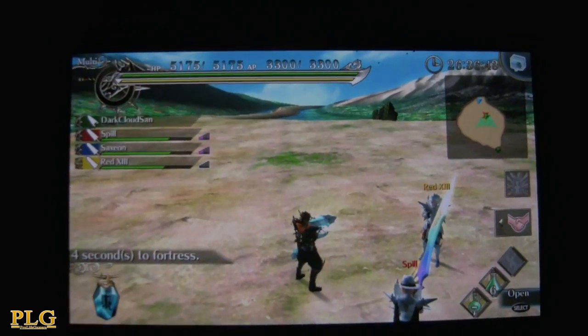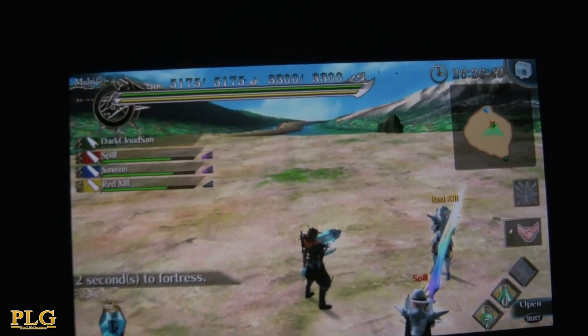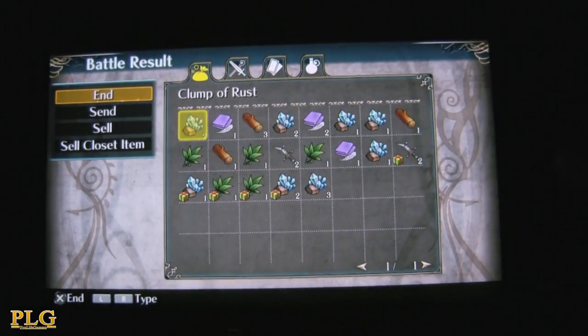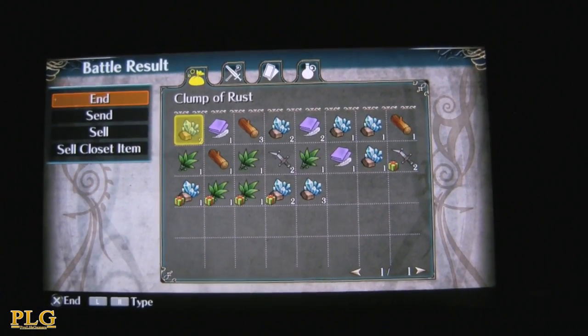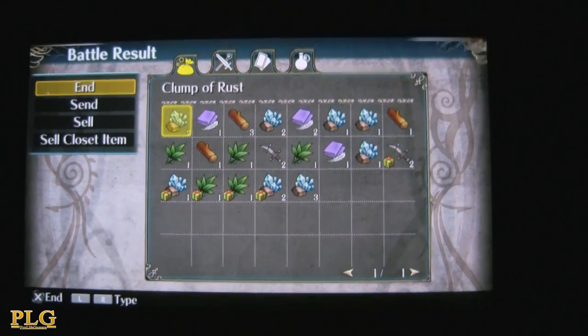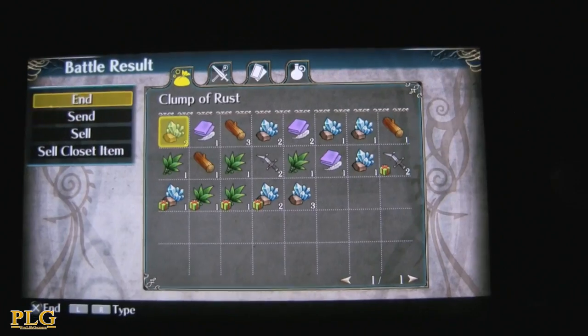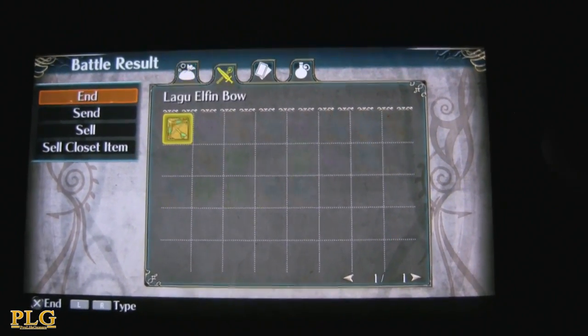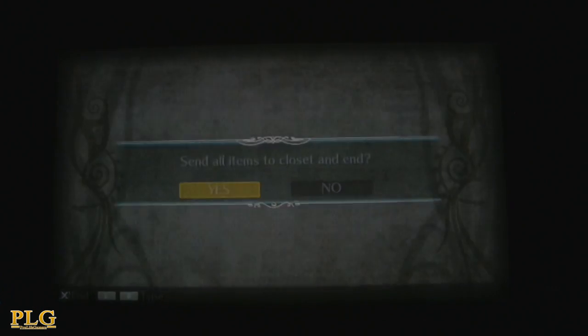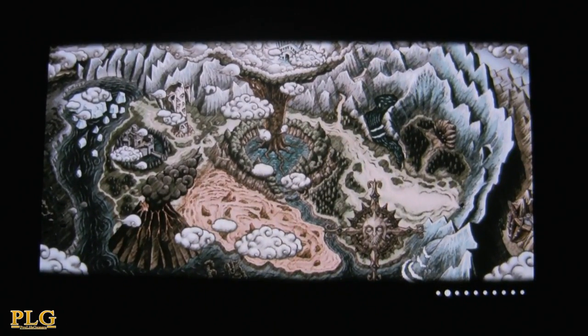Sorry for the noise in the background — turn it down. You can send your stuff to your closet, sell it right there, or do whatever you want with it. It also shows you what weapons you collected. Don't play as Ranger. As always, like, subscribe, and comment. This is Ragnarok Odyssey multiplayer online — we'll be showing more gameplay later on today. Peace out!